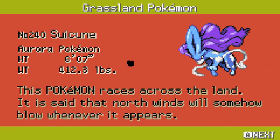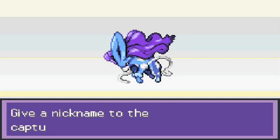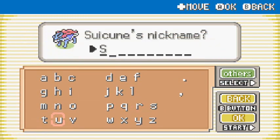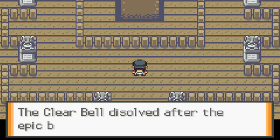Suicune caught! 'This Pokemon races across the land — it is said that north winds will blow whenever it appears.' I'm going to give it a nickname. Back in Pokemon Crystal I was going to use one on my team. I'm not going to call it Geeku — I'm going to call it Sweet Boom, because it literally laid down the boom on me. Sweet Boom sent to the PC, and after the battle the Clear Bell dissolved.